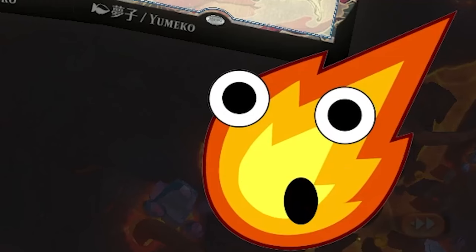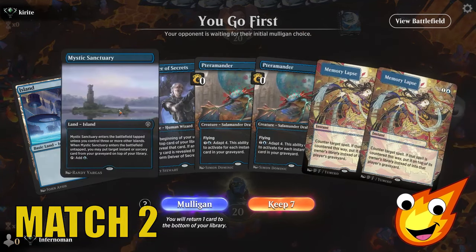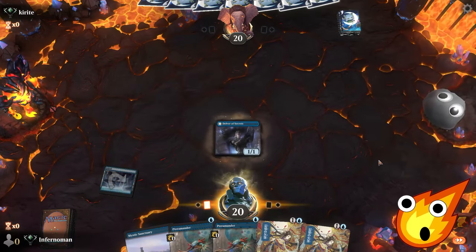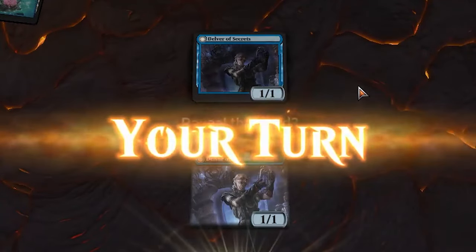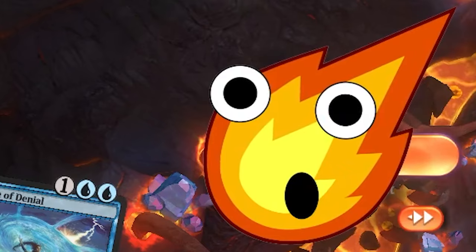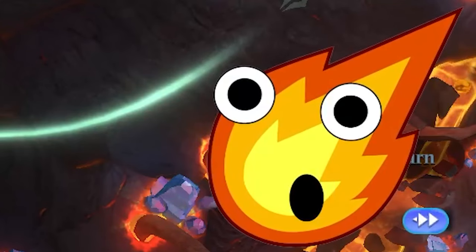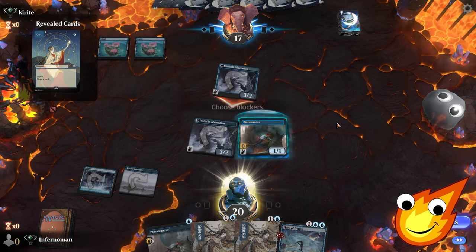Can we out-tempo our opponent here in Timeless? We have some awesome tempo plays but the mana base is a little awkward — still, with Mystic Sanctuary we'll make it work. We keep our hand, play Island, and play Delver of Secrets. Opponent is also playing Delver of Secrets — game on! We reveal first and get the first flip. Mystic Sanctuary comes down. Terramander — we can also sacrifice this in a pinch. We're ahead at 17 life. Opponent flips their Delver too — game on, opponents. We'll let the Terramander reside; we need it alive in case we need to sacrifice it for Flare of Denial.